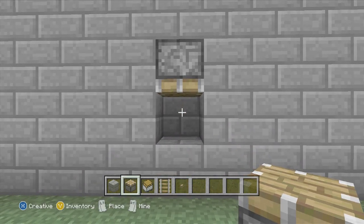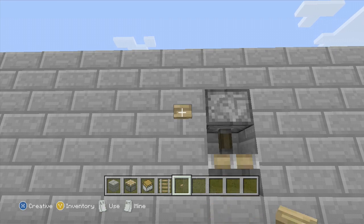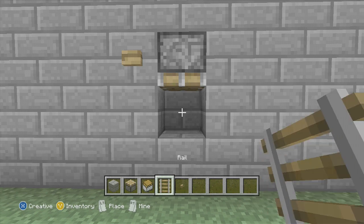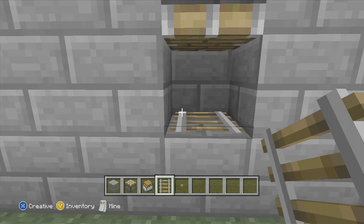After that, you are going to place your button next to the piston, or your lever or whatever you are using to activate the piston. Then you are going to take out the rail and place it on top of the block. You want to be sure that the rail is horizontal to yourself, so you might need to dig out another block in order to make that happen.